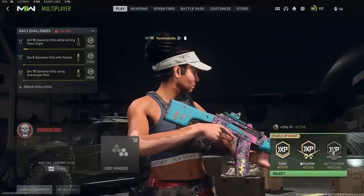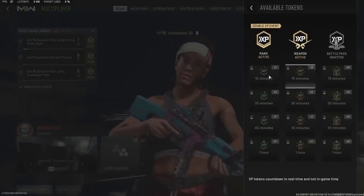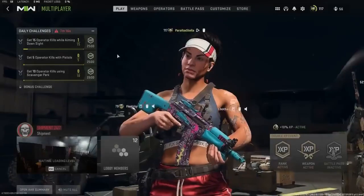There have been some quality of life changes, including your XP tokens now showcasing how much time you have left on them, and a fix for the bugs affecting inviting friends to your party.